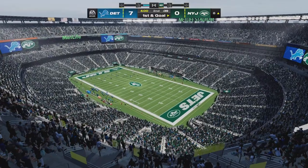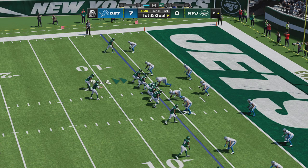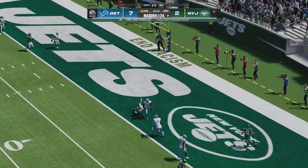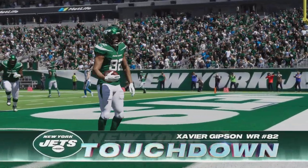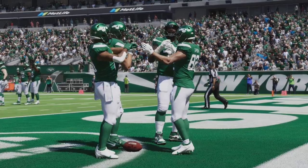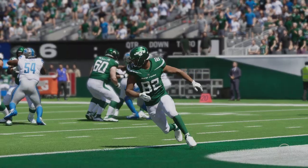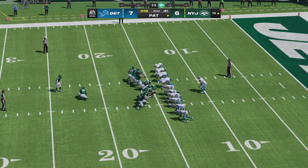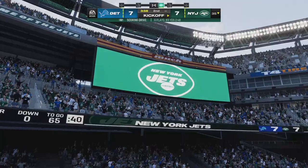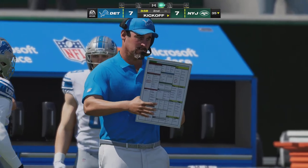Second quarter now from MetLife Stadium. The Jets with the football, first and goal — a chance to get that initial touchdown right back. Wilson to throw — got a man, it's caught — touchdown Jets, from six yards away! The Jets are an extra point away from evening this one up. It looked like they had some pre-play communication, maybe noticing an area open in the defense. The best quarterback-receiver combos know how to make adjustments at the line of scrimmage when they see something pre-snap. Zerline connects on the extra point and we are tied at seven — a six-play drive ending with a Jets touchdown.